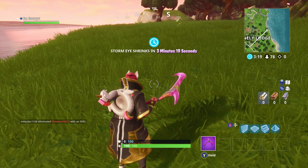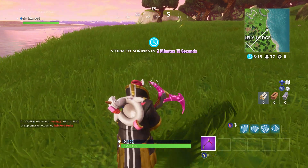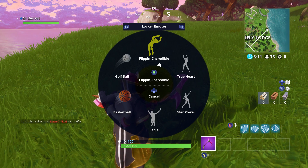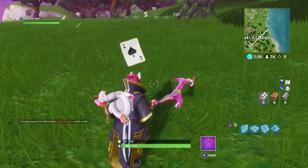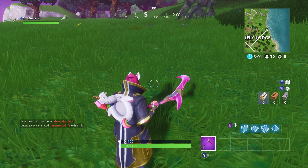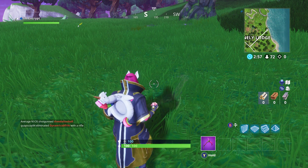If you press left on your d-pad — I think it's the same for PlayStation or Xbox, I play on Xbox — if you press left on your d-pad you emote, and it's always your first emote. I just clicked on the Ace, so now the left d-pad is going to be my Ace. I thought you needed to use the Ace but it turns out I could use any emote.